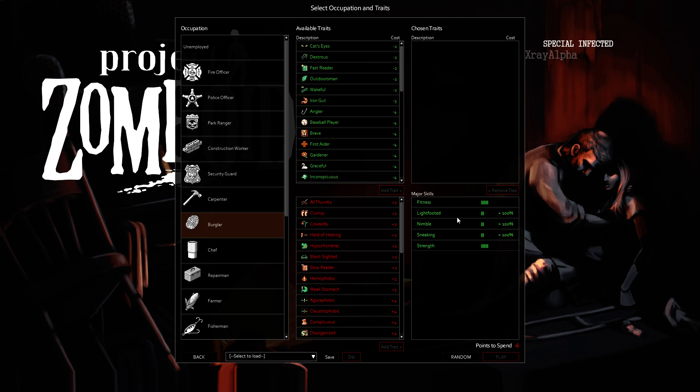Burglar is very interesting, given the fact that a lot of these three skills tend to go up as you just play the game. It's very much like Fitness and Strength — almost passive abilities. To have all of these at 100%, you'll get XP really early in the game, super fast, just by holding right-click and sneaking past zombies rather than fighting them. This would be a great build for multiplayer — if you just want to jump in, move around the map, this would be a good occupation to start with.